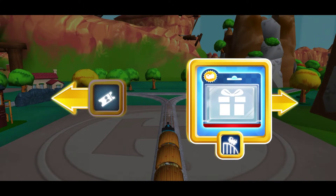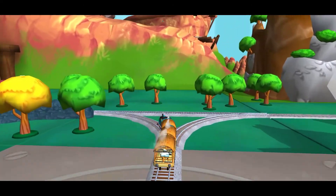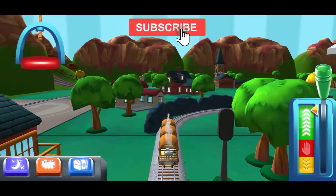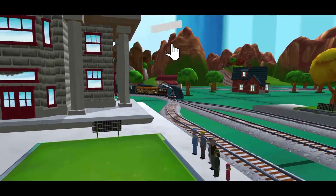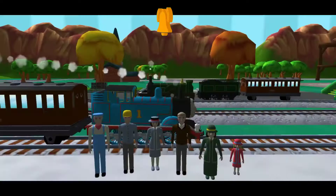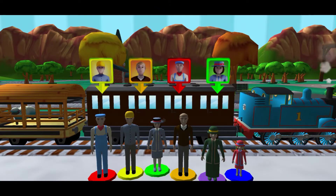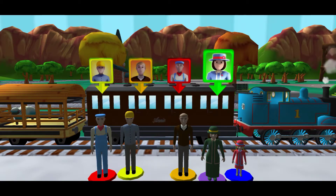Left leads to... We're almost at the town square. Help the passengers get into the carriage. Drag each of them to the square with the matching colour. Great!